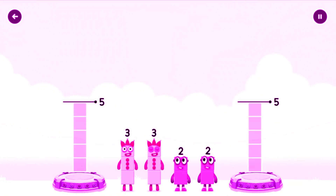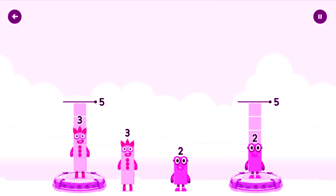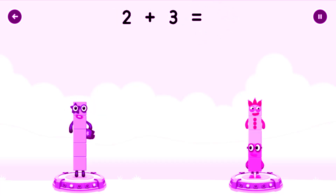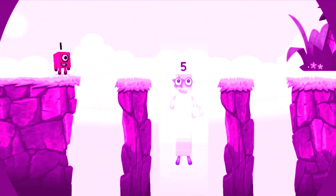Share the number blocks evenly to make two groups of five. Two, two, two, two, three. You got it. Three plus two equals five. Two plus three equals five. Five equals five. Five! Yes, you got it.